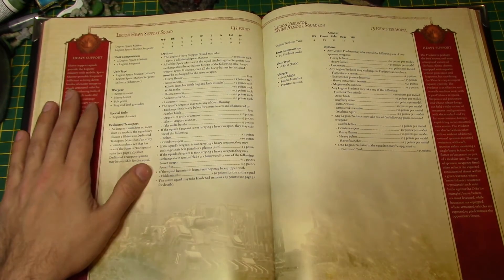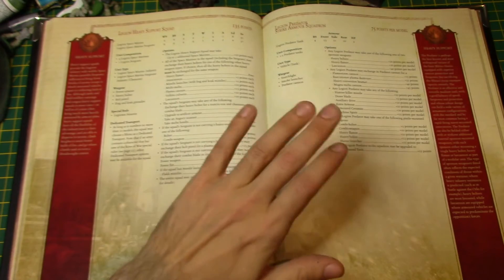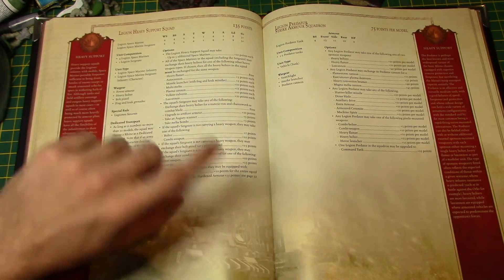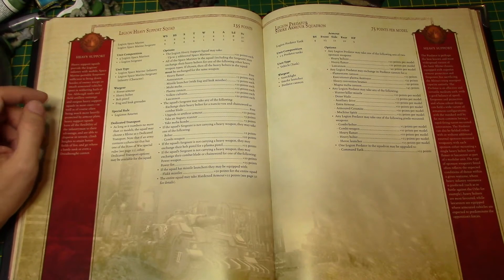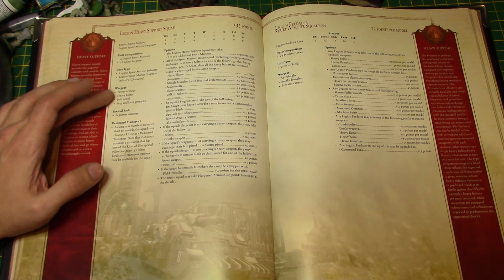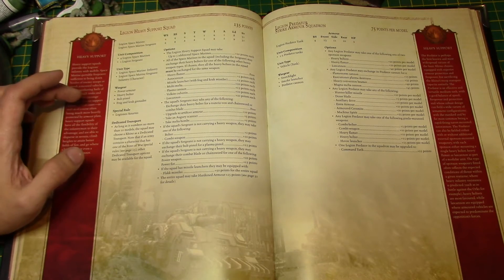Legion Heavy Support Squad. Basically how this works: a heavy support squad can have up to 10 guys. Apart from the sergeant, if one of them takes a weapon they all have to take the same heavy weapon. Standard rules: power armor, heavy bolt, bolt pistol, frag and crack grenades, Legion of Astartes.